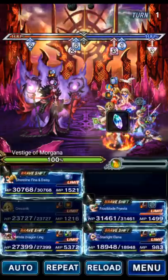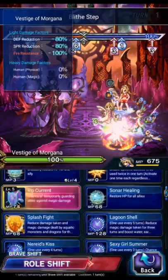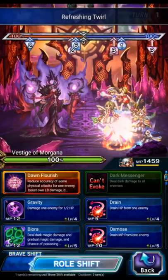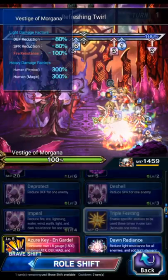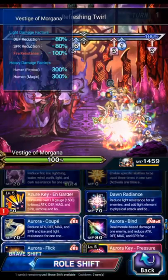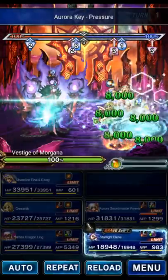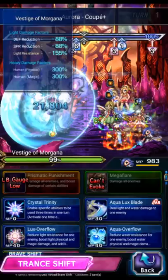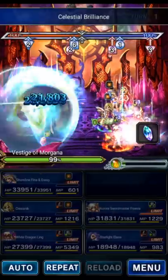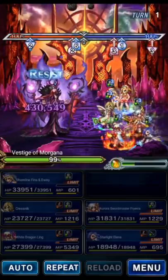Faze starts in shift, goes to base, and all she's got to do is just cover every turn. Frevia starts in base, goes to shift, and this is basically just a setup turn — we're going to use End Guard, Pressure, and Coop, which will upgrade her skills for the rest of the fight. Then Starlight Elena is going to use Brilliance, Stellar Marie, and Gemini. Turn one is basically just setup.